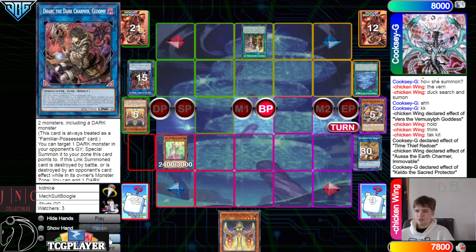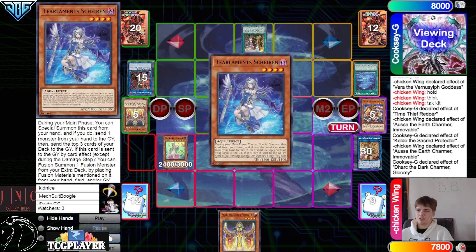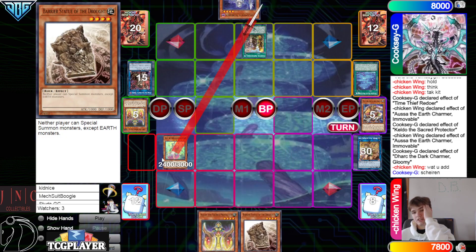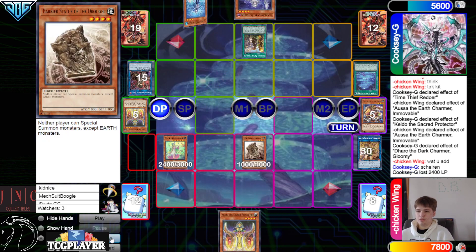They're going to crash effects — double search. They're gonna search Shailen, and we're gonna go ahead and search Statue. That's so good here. Attack, main phase two, summon, pass.